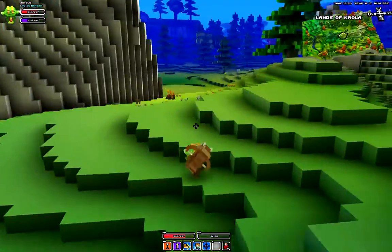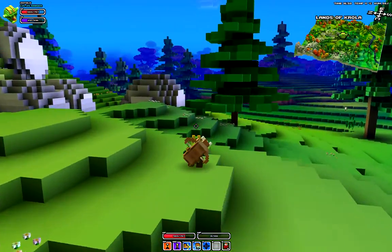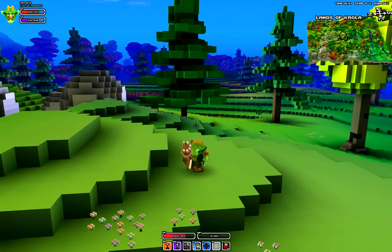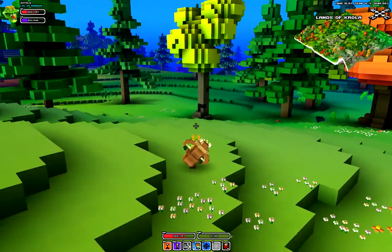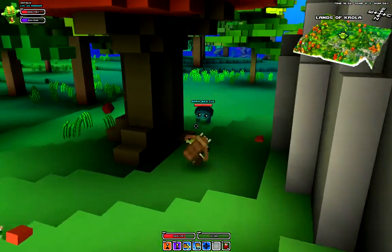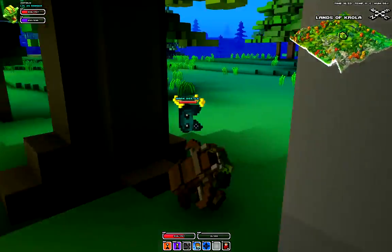The first ability shoots you back, almost like a disengage — actually, that was kick, I'm sorry. The first ability is kick. What it does is it knocks a mob over. If he comes towards you, it kicks him, pretty much.